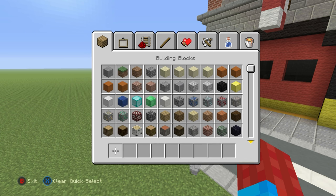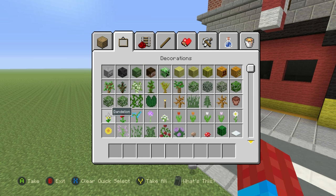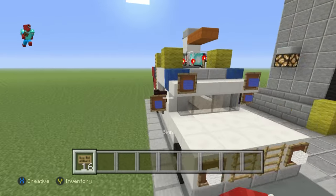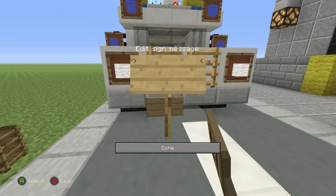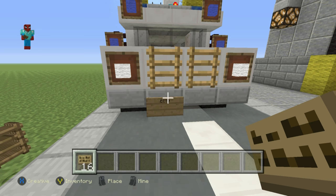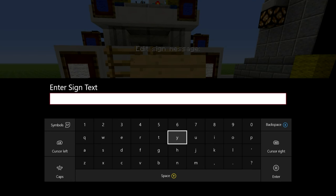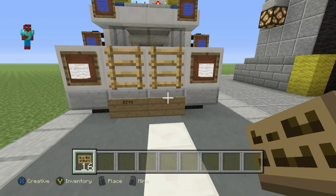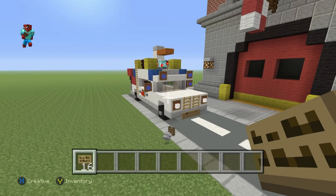We almost have Ecto-1 — almost forgot something! The last thing you can do, because this is the last part: grab signs and place them on the front and the back of the car. We have to have two signs — place 'Ecto' in the first sign and then a dash and '1' in the second. Done! You can have that on the front and the back of the car.